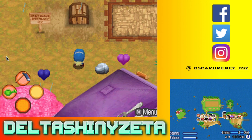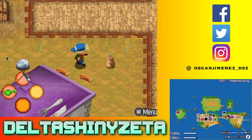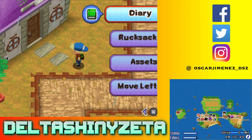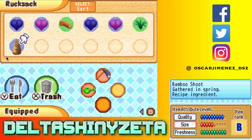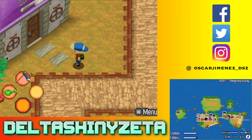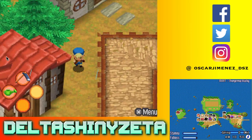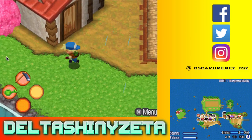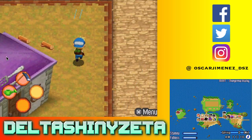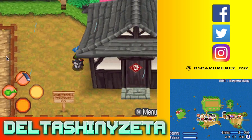Oh my god, look at all this stuff - we found a jackpot! We're gonna grab all these herbs. It's very important because we need to keep some for eating but also some for shipping - we're going to need to make some money. Bamboo shoot - gathering in spring, recipe ingredient, ranked B. It's a bunch of herbs, not bad. We'll go in this house - it's locked. And the next one's locked too.